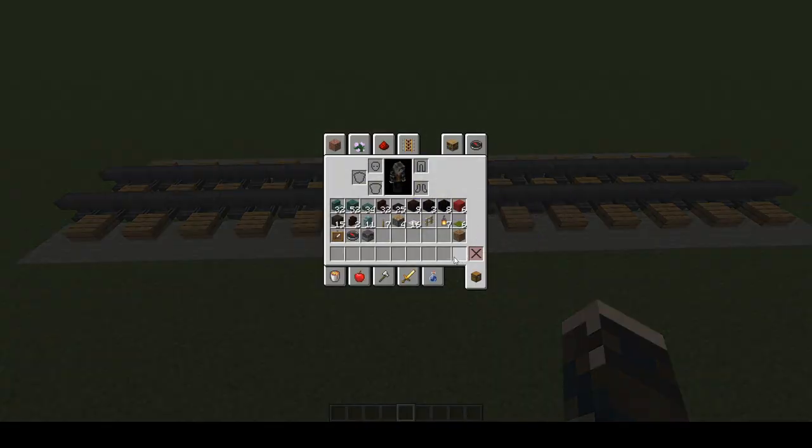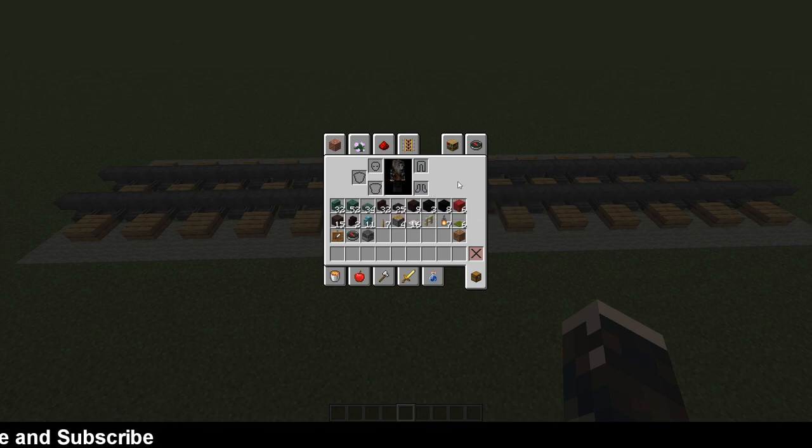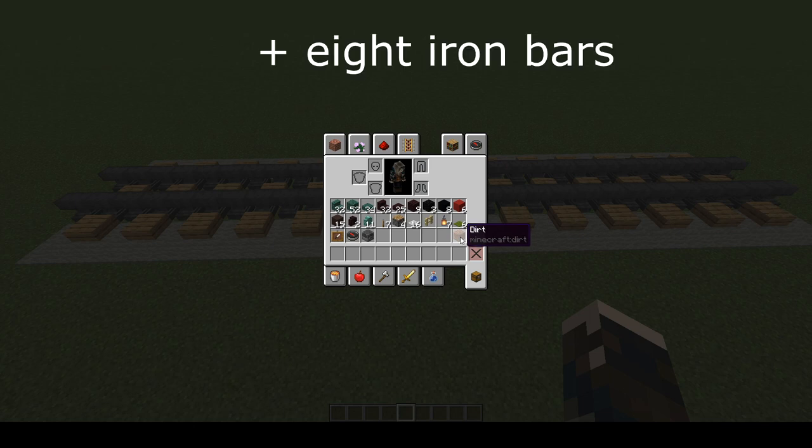In order to build the engine you will need the following: 32 dark prismarine stairs, 52 dark prismarine blocks, 34 dark prismarine slabs. Green concrete is a better colour but it doesn't come in stairs and slabs, hence the dark prismarine. 32 nether brick stairs, 25 nether brick slabs, 9 nether bricks, 3 blocks of coal, 8 blocks of black concrete or 8 nether brick blocks, 6 blocks of red concrete, 15 blocks of grey terracotta, 2 nether brick walls, 11 prismarine walls, 7 levers, 4 pistons, 16 iron trapdoors, 1 birch fence, 7 lanterns, 6 pieces of green carpet, 1 item frame, 1 compass, 1 blast furnace, and a waste block of your choice.